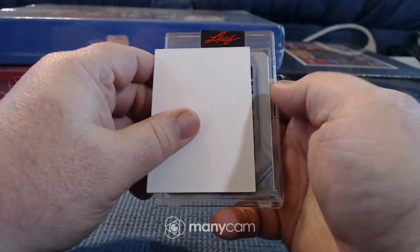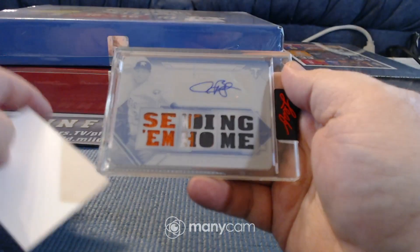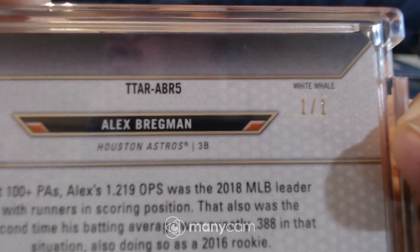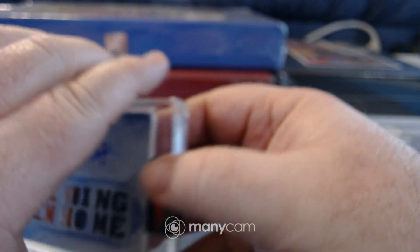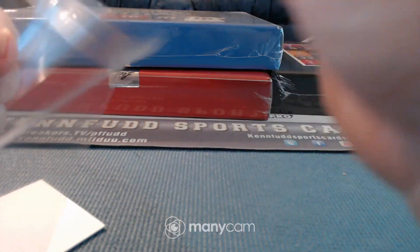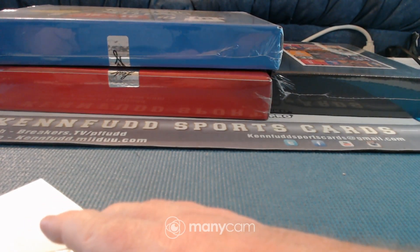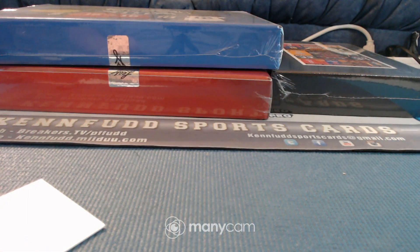First card looks like it is a Triple Threads white whale. Looks like for the Astros — sending them home for the B spot — one-on-one, Alex Bregman, white whale, one-on-one case hit from Triple Threads for B as in boy. Tank on the board. Just get that Z to hit, Tank, and you'll be all set. Little one-on-one Triple Threads white whale. Verified — Tank on the board.